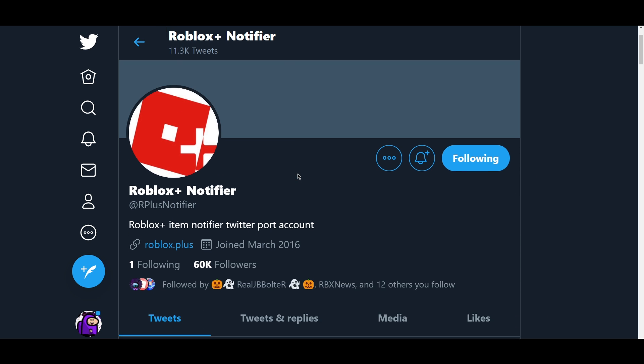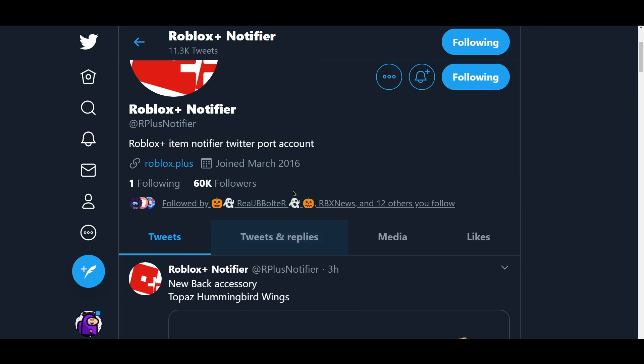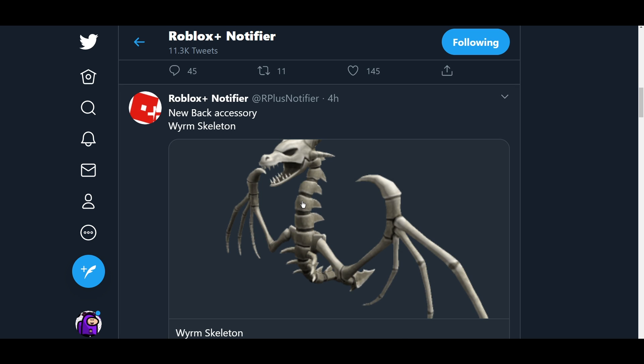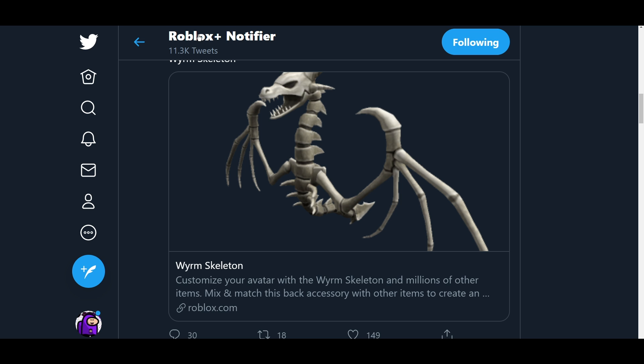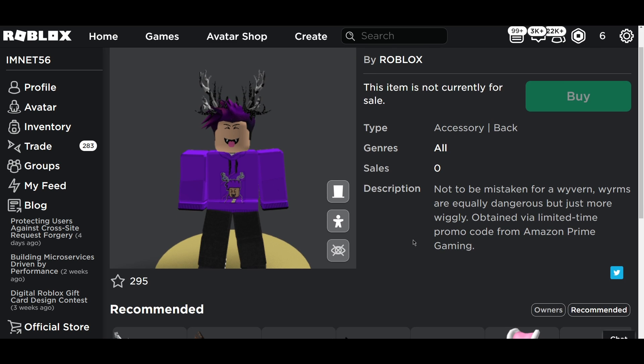Today guys we got an awesome little item to talk about. It's literally a free item — it's called the Weirum Skeleton. This looks really cool and it really fits the month they're dropping it in: October. It really does fit the Halloween season.